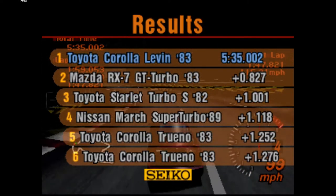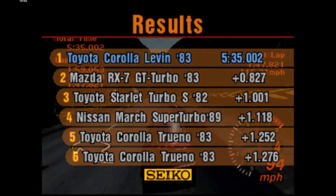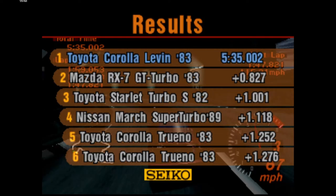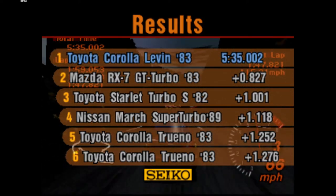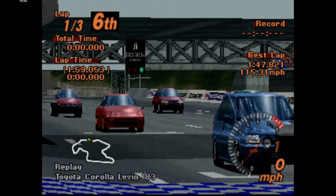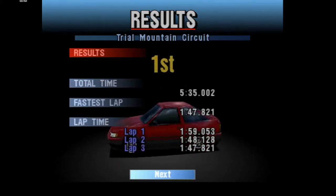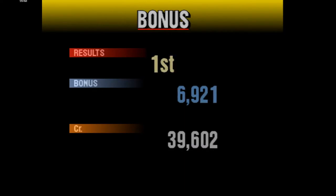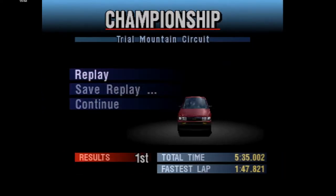So it was a Starlet — green thing. AE11 came in second, Starlet came in third, Nissan March aka Micro came in fourth, and both the Corolla and Torino came in fifth and sixth. They weren't the Apex versions — they're both the same. That kind of confirms I had the worst car there, because both the other similar cars came in fifth and sixth.